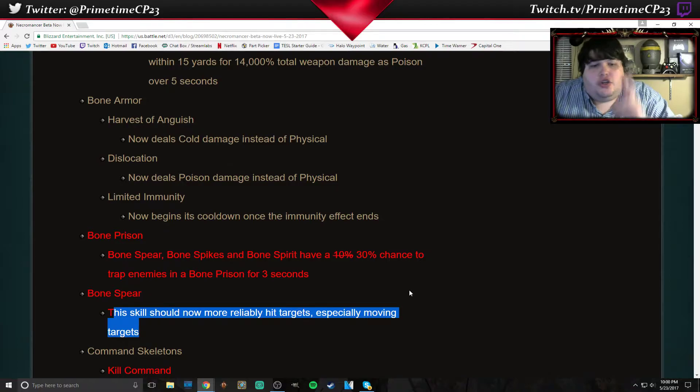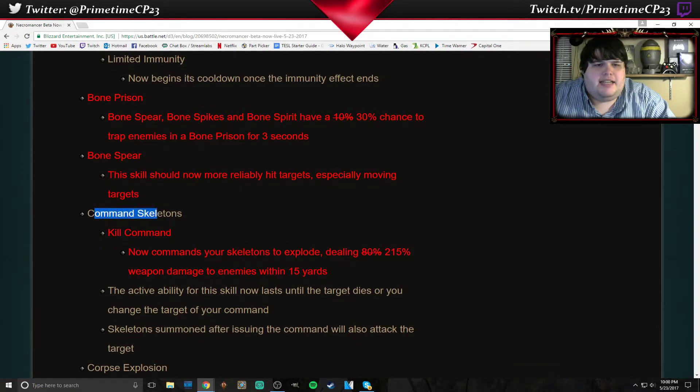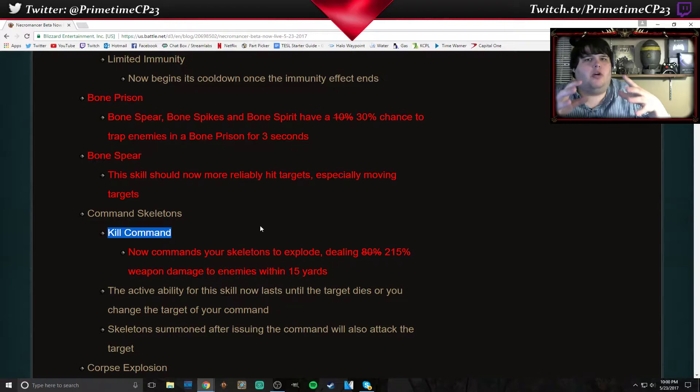Bone Spear should more reliably hit targets. The Command Skeletons skill and the Kill Command rune — which I believe is the Blight ability — basically you just call all your skeletons to one enemy, and when they hit that enemy, they just explode. Now instead of 80% of your weapon damage, that has been buffed to 215%, which I'm really excited about. That rune was a little underpowered at 80%; I feel that 215% might be a little more fair.